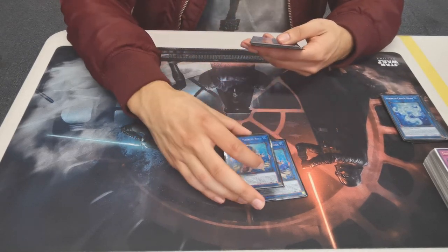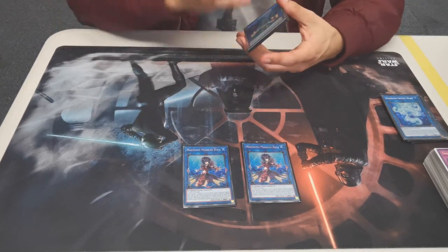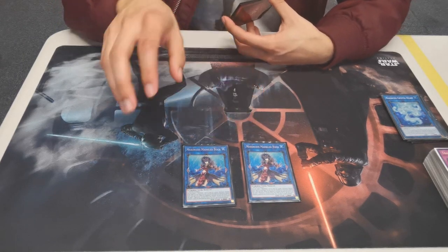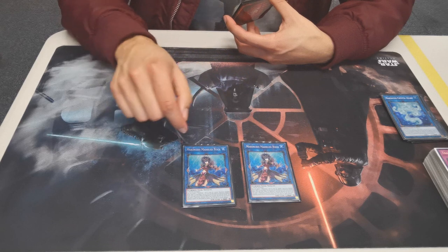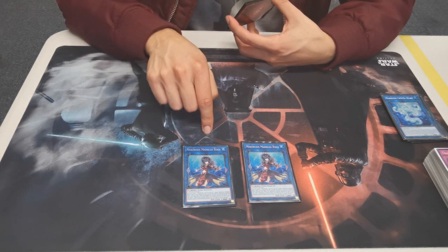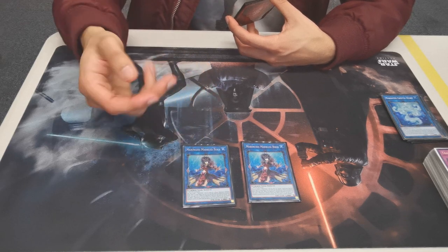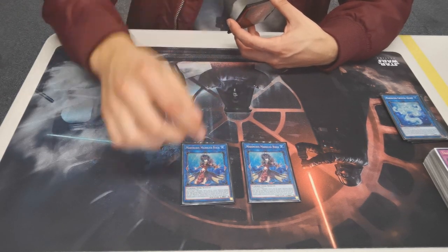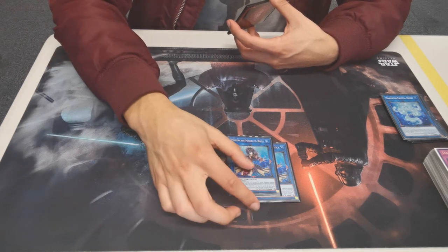For the Link 3s we've got two Marble Rock. This helps recycle your engine pieces, it can stop itself from dying in battle, and it becomes a massive beat stick — especially as you start equipping more Marincess monsters to it.